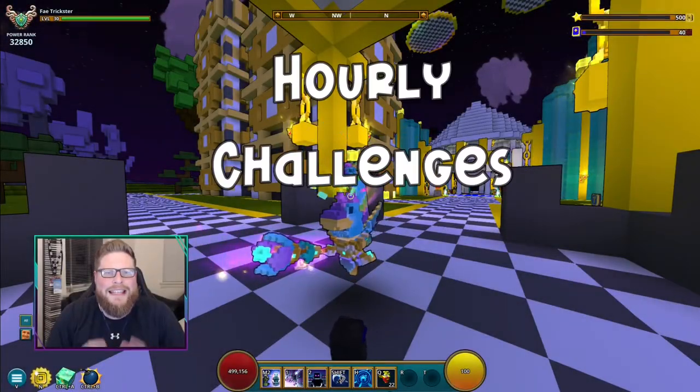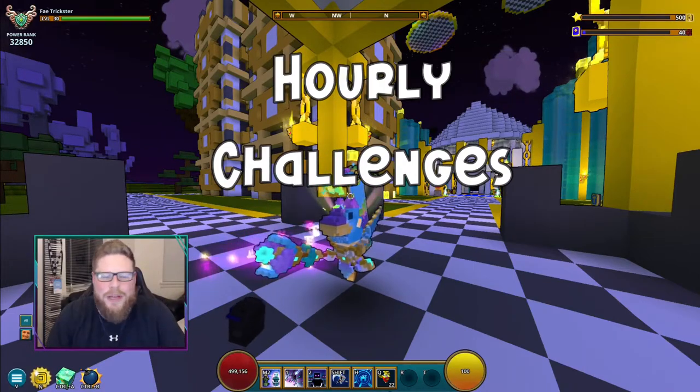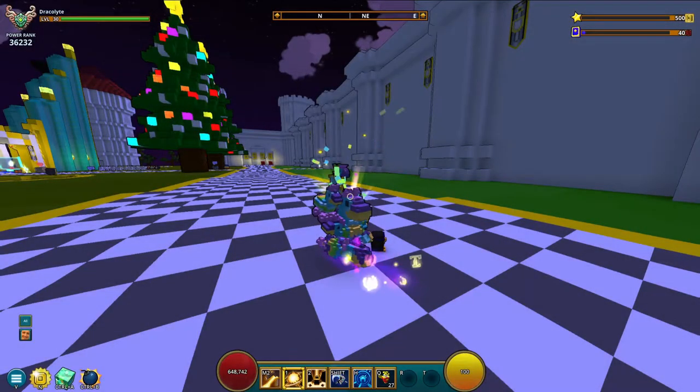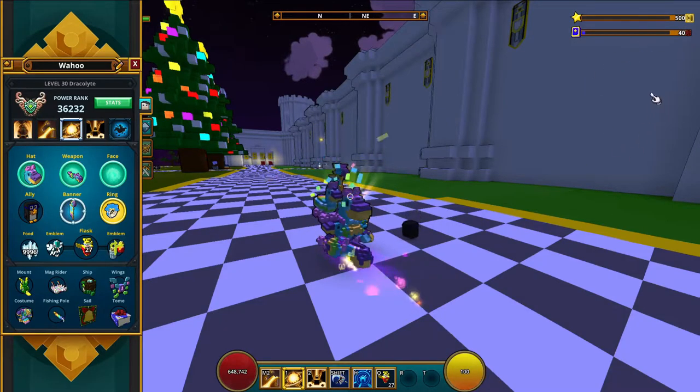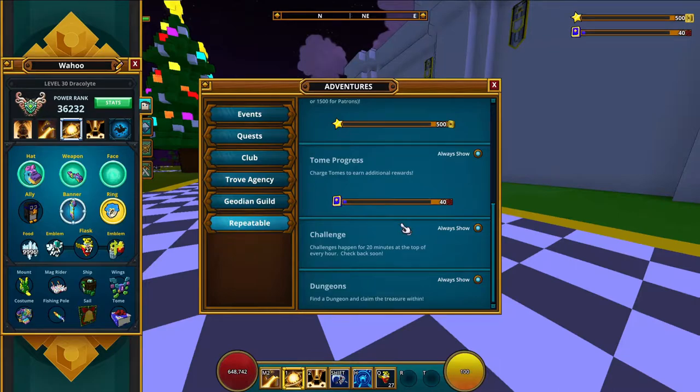Tip number two is the hourly challenges. The hourly challenges show up at R20 mastery and above — it'll show up right over here. Make sure you have it enabled. If you go to adventures on PC, it is the button I. You can see it right here. Down here, it should be the same on consoles. You go to this one and click that one, and you are going to go in here.